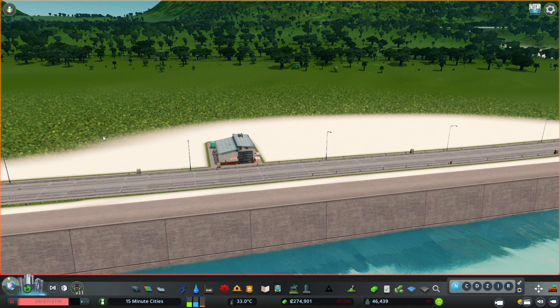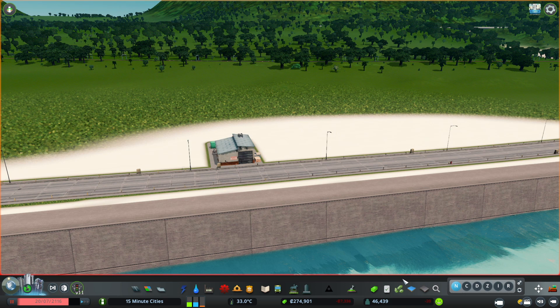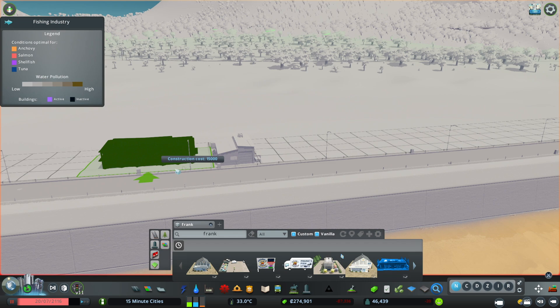So you've just laid down some generic vanilla industry zoning and you click on it to see what's come in, and lo and behold it's Frank's Fishstick Factory. We see this a lot in the game, but no longer do I complain when this pops up, because thanks to Larry's Skylines we have a whole slew of Frank's Fishstick assets.